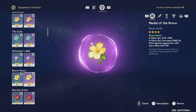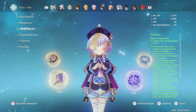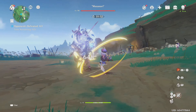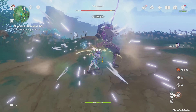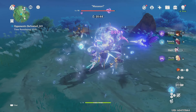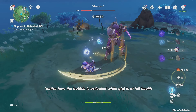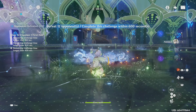For late game, the set I recommend most is Ocean-Hued Clam — the best for both builds. The two-piece gives 15% healing bonus, which strengthens the four-piece bonus. The four-piece works like this: when a character with this set does any form of healing, a bubble forms and explodes after three seconds dealing 90% of the healing dished out. Since Qiqi heals so well, this bubble can deal a lot of damage — nearing 30k — and with Superconduct it can easily go beyond that. Even if you apply healing while your team is at max health, the bubble still appears, so you can frequently generate it and deal solid damage.